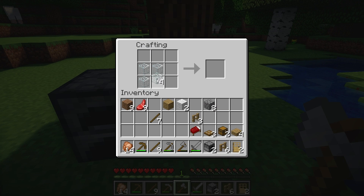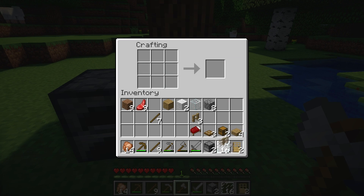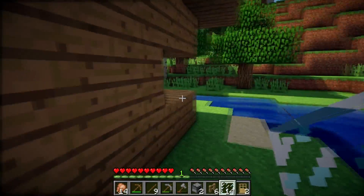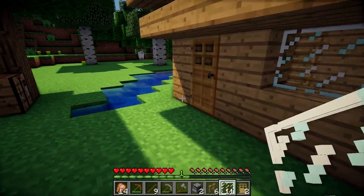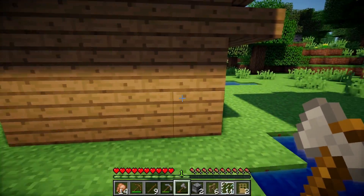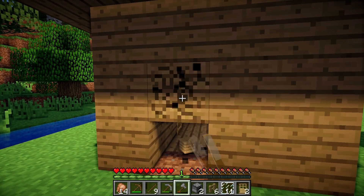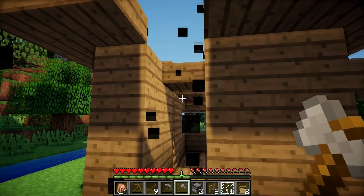I'm going to create glass panes actually. Let's take in the glass. Let's move to the left of the house, and from the right we're going to count three to the left — one, two, three — and we break these three oak planks and the slabs as well.